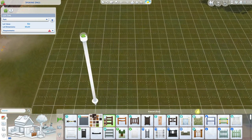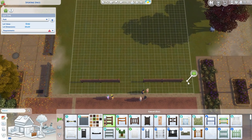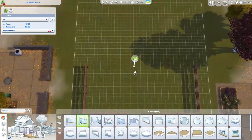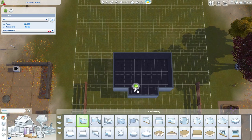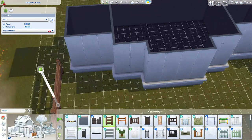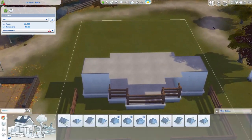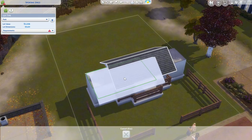Hey everyone, welcome to my YouTube channel! Today in the Sims we are building a pumpkin patch park. It's very simple — I did cheat for the pumpkins to be blooming, so when you download this lot it's already ready for you to harvest pumpkins, and I did test it so it does work. I added the cart from Eco Lifestyle — I don't know what it's called but basically it's like a food cart or a drink cart.